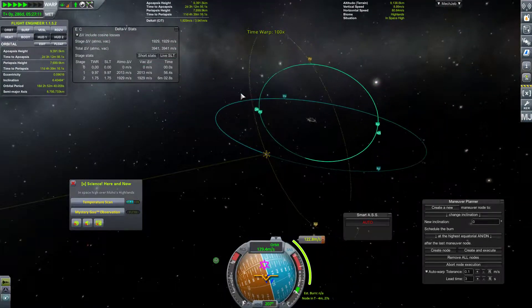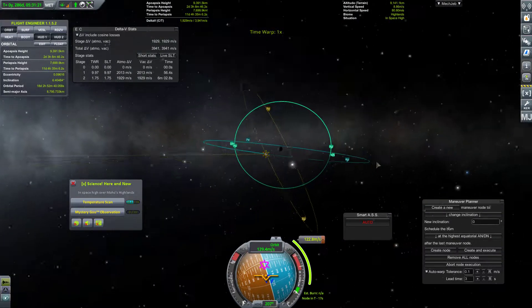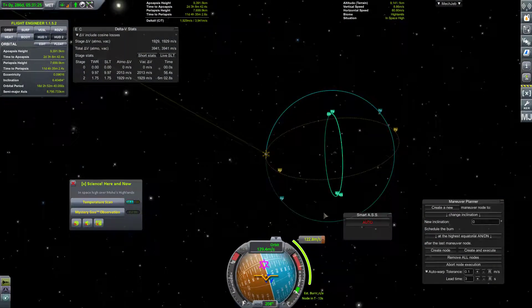It looks like we are changing our inclination to match the inclination of this orbit, which is kind of a wacky orbit. But then we just need to change the longitude of the ascending node, which we'll just do with MechJeb. That won't be too bad.